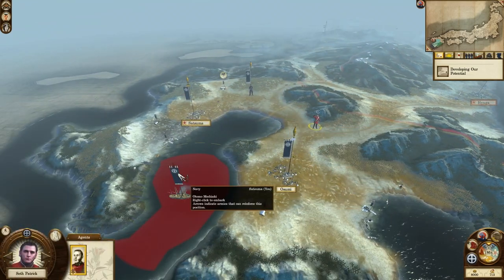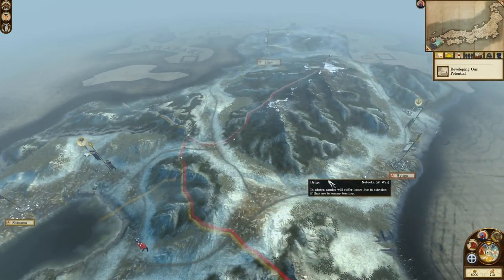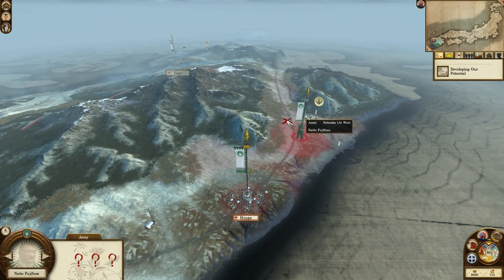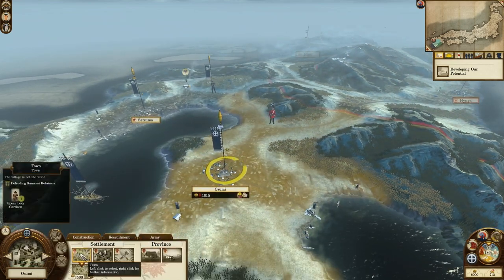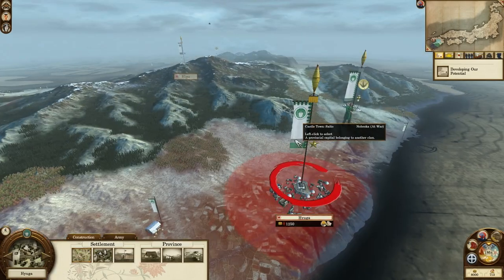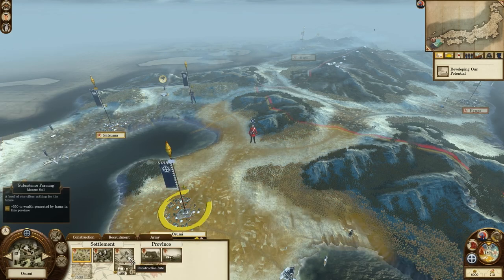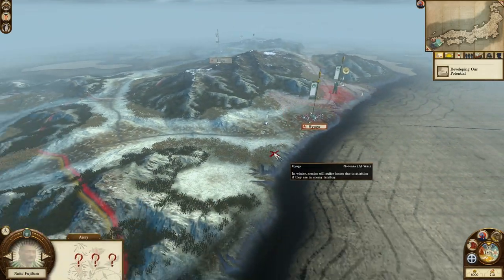I don't know where to start really. Let's have a quick look at our clan. We're currently at war with the Nobeoka, who are sitting right here. We've got Hyuga — four units in there, three standing outside. They've got a town giving one spear levy garrison, a stronghold giving another, and a cadet school giving one garrison infantry — so about seven units in their town and three outside. You can siege people out in this game, whereas in Attila you'd have to wait about 13 turns to siege someone out, which is horrendous.